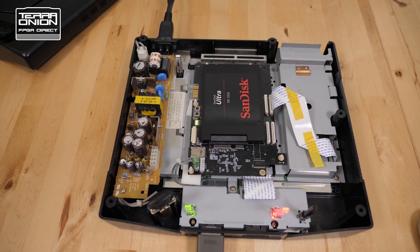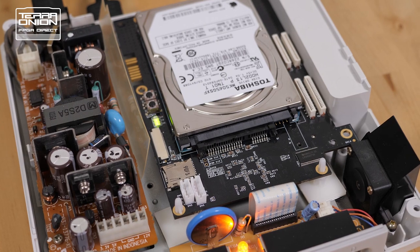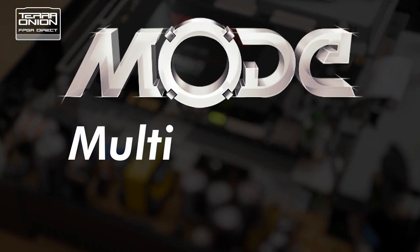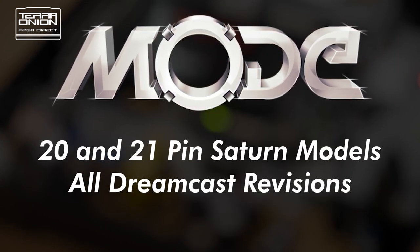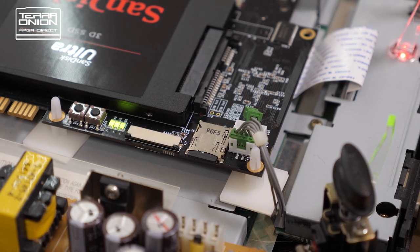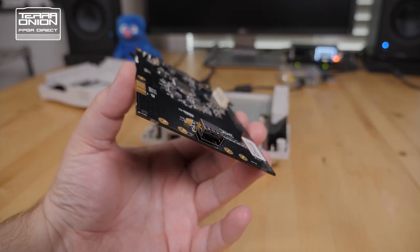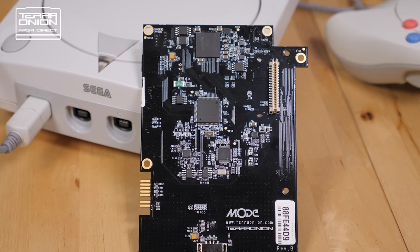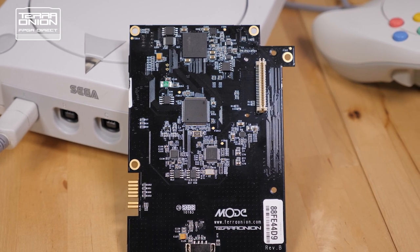Mode is a completely plug-and-play solution that requires no soldering — all you need is a screwdriver to remove a few screws. Mode stands for Multi Optical Disk Emulator. This single board supports both 20 and 21-pin Sega Saturns and works in all revisions of the Dreamcast. Mode has three different storage options: a common micro SD card, a 2.5-inch laptop-style serial ATA hard drive or solid-state drive, and a USB port for a USB thumb drive or USB hard drive. Note that this is a pre-production PCB and the final board that ships to consumers will have some changes.